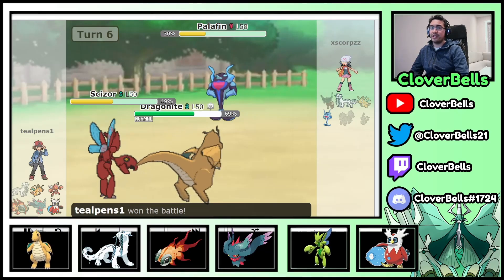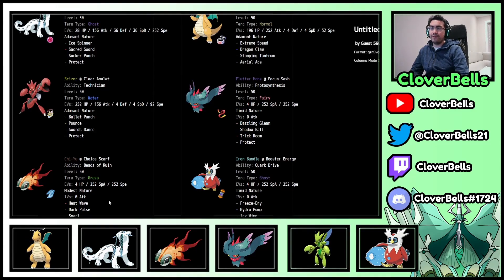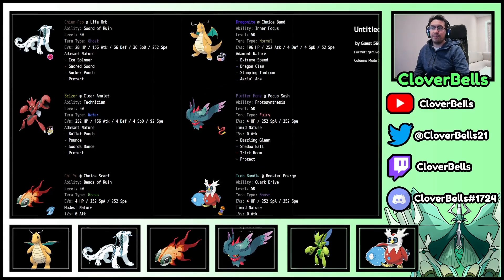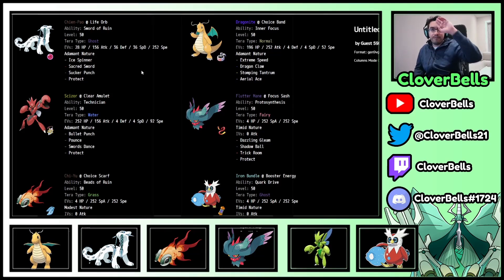Let's go back to the Pokepaste and get you guys out of here. Here's the team one more time: Adamant Chien-Pao — if that's how you like to play, go for it, otherwise you can go Jolly 252. Dragonite is also Adamant 252 with Choice Band. Fluttermane, Iron Bundle, and Chi-Yu are all 252 spreads, and Scizor has a bit of bulk but max HP. In terms of move coverage, you saw how often we clicked Extreme Speed, Dragon Claw, and Bullet Punch — great use. Chi-Yu, Fluttermane, and Iron Bundle are all very oppressive and fast leads. Chip things down so that the priority moves in the back finish the job. Let me know what you think of this Chien-Pao and Dragonite squad — let me know if you like Tailwind Scizor or Jolly Chien-Pao. We'll be back in another video, peace out and have a good night.